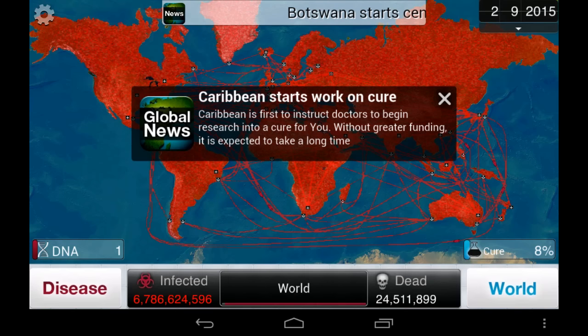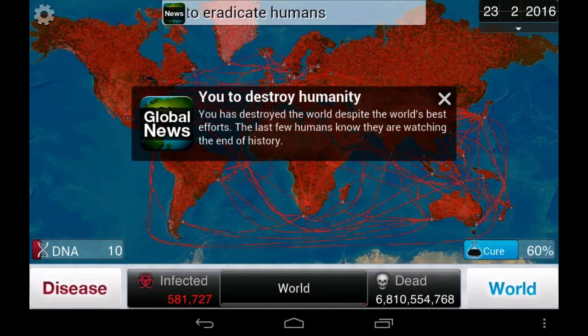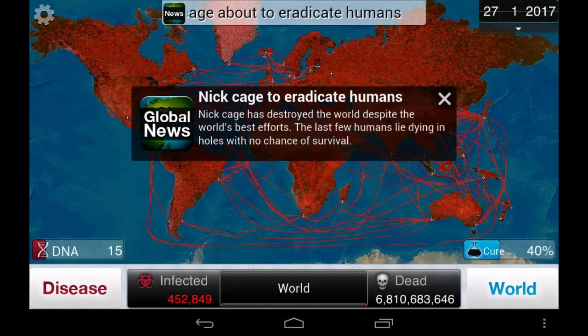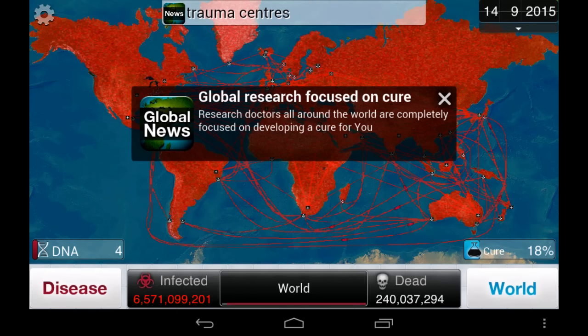Pay attention to the pop-up news blurbs and change your plague accordingly. If ships start using new sterilization methods, you'll have to upgrade your plague's water transmission in order to infect countries that only have harbors. If scientists say they have an increased understanding of some symptoms like diarrhea, then avoid giving your disease diarrhea when you start to focus on symptoms.